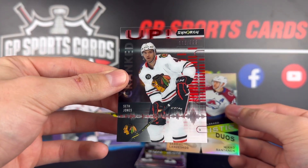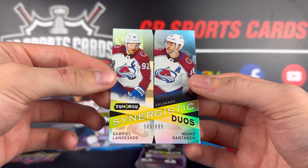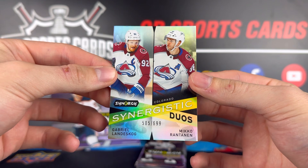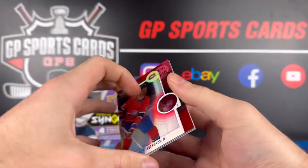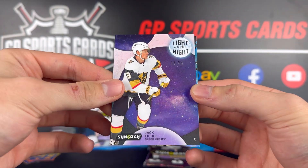Next up we got Nate Dog — Nathan MacKinnon base. Right behind it, out of 399, a Cranked Up of Seth Jones in the Chicago uniform, and a duo of Mikko Rantanen and Gabriel Landeskog, the silver version on the duo card.